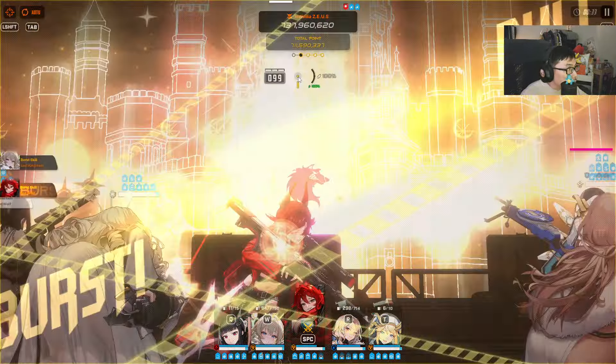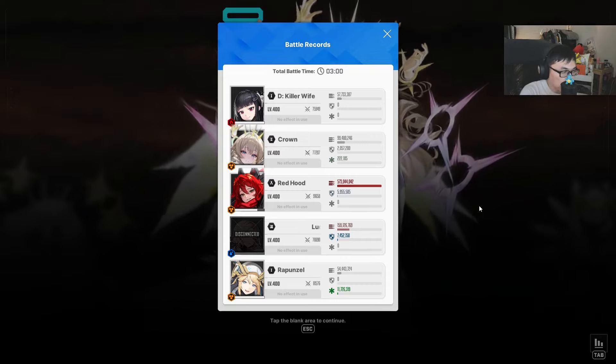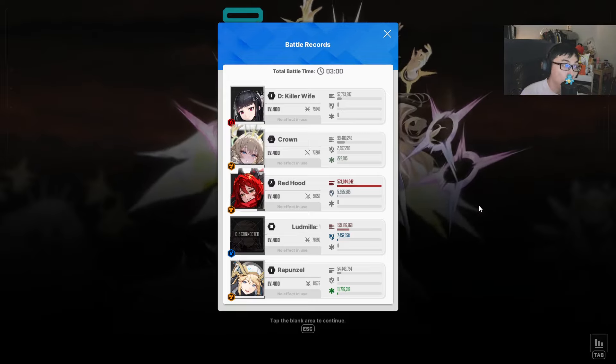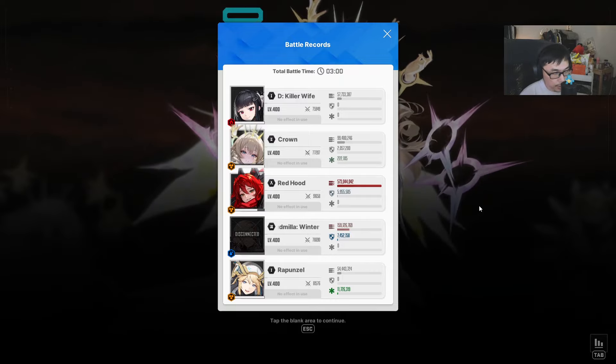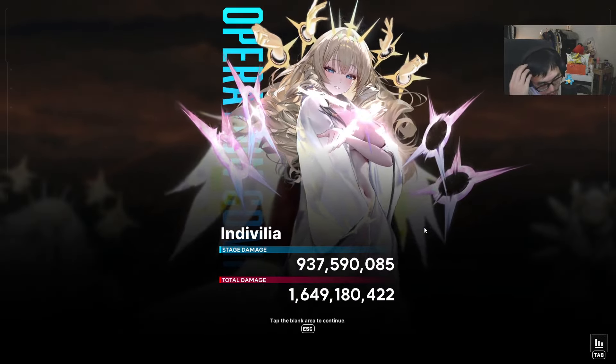I gotta push a little bit more, but my DKW is not maxed — 777. Red Hood is maxed though. I think I'm kind of lacking in terms of my Winter Ludmilla. But other than that, if I have to split up my characters overall, this is as good as I can get it for the time being. I usually try to aim around 1 billion, but 937 — I'll take it.